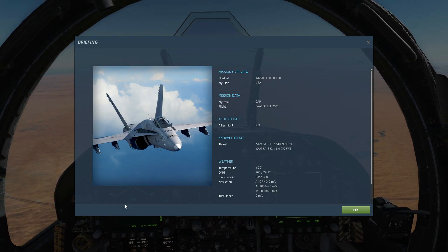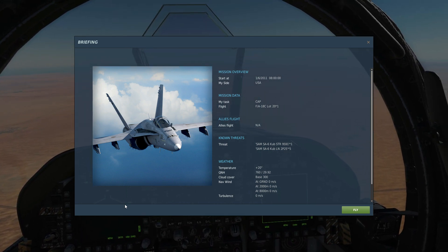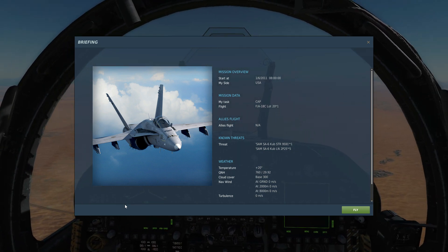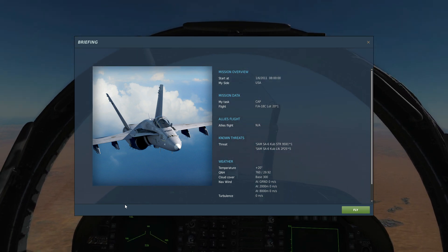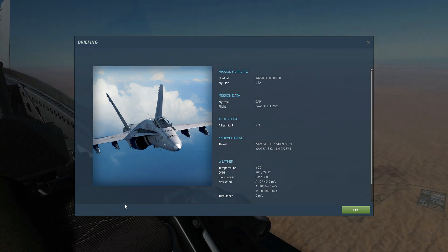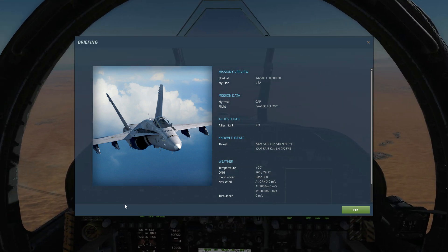Hello everyone, hope you're all doing very well. Today we're in our FA-18C using the AGM-88C HARM, trying to find out the maximum maneuverability of it and whether the claims are true — that you can actually fire it and it can loop around, turn 180 degrees, and fire at a target behind you. I have no idea why that would be useful, but you've got to admit that's pretty cool.